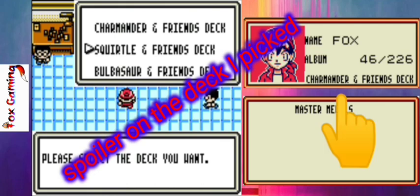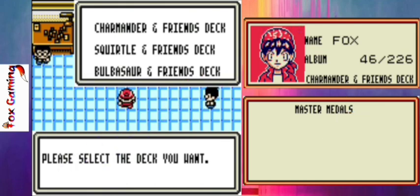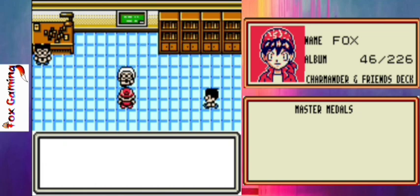Now we get to pick our starting deck. There's the Squirtle and Friends deck — that's a good choice if you're new and want an easier run. The Bulbasaur deck is pretty good too. The Charmander deck is going to be harder because most fire type Pokemon cards in this game require you to sacrifice energy cards to use an attack. I think we'll go with Charmander and Friends just for a bit more of a challenge.